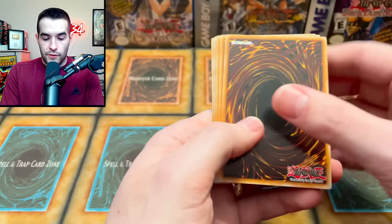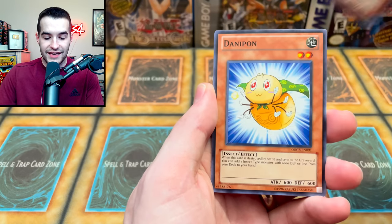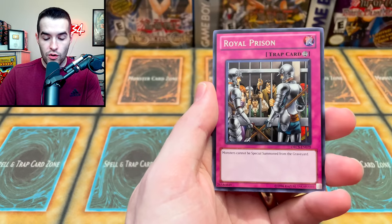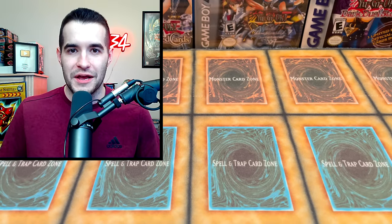We have another Order of Chaos pack. We didn't open all three of them yet. We have the Evil Czar, The Huge Revolution is Over, Inzector Centipede, Inzector Ant, Danipon, Primordial Soup, Evil Czar Polario, Royal Prison, and Ninjutsu Art of Super Transformation. So we will get one final legacy pack in this opening.